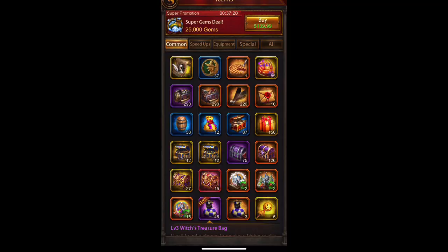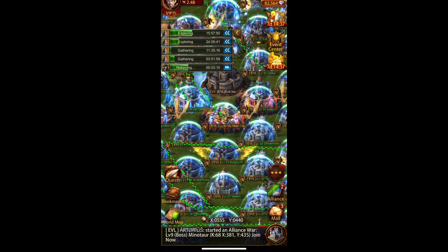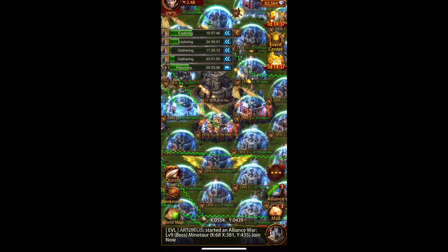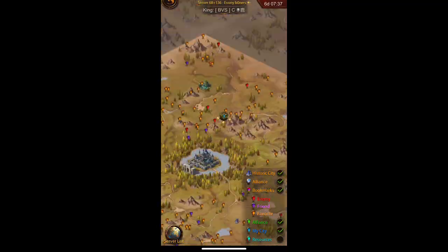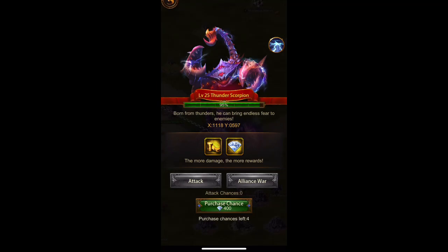The royal thief comes every day and gives you some gems. One of the easiest ways is every weekend — just go visit the world boss, hit him, and you'll receive a minimum of 200 gems every time. You can pay for extra chances; I collect 800 gems maximum each turn.